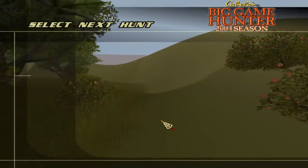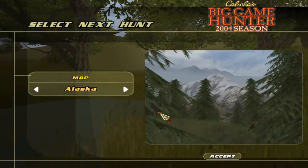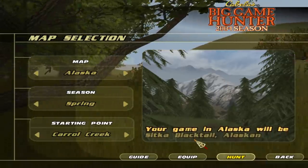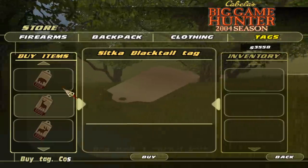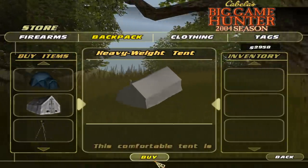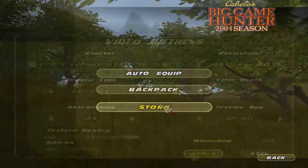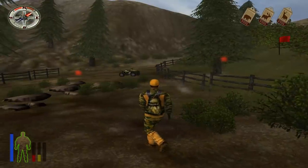We have enough trophies to unlock the next hunting location. Maybe you need to shoot one of everything. We get to go to Alaska — there's gonna be Sitka Blacktail, Moose, and Polar Bear. We're definitely doing this. The textures get screwed up so I'll fix that when we get into the next hunt. I think we should get a higher warmth tent, heavier clothing, and tags for everything. We'll get the heavyweight tent. This is our heavy orange clothes — not bad. And we're in Alaska.